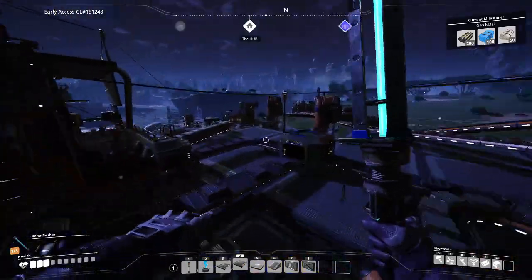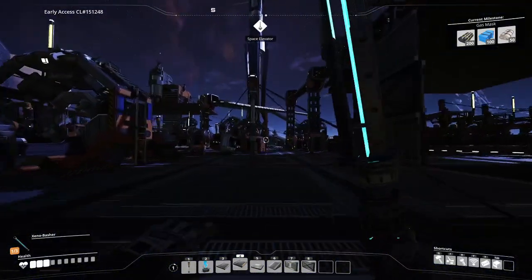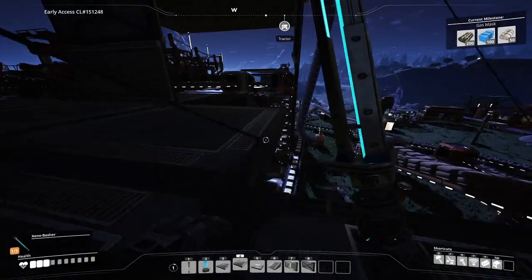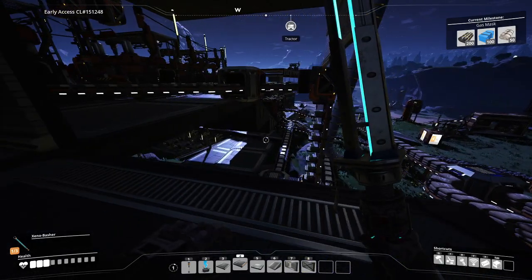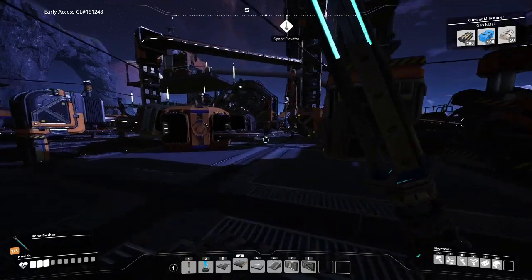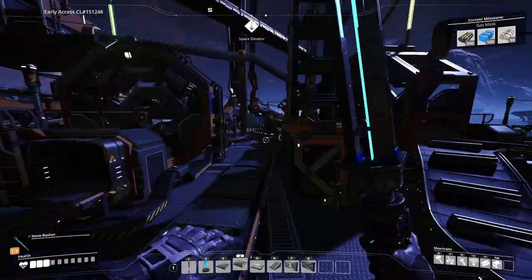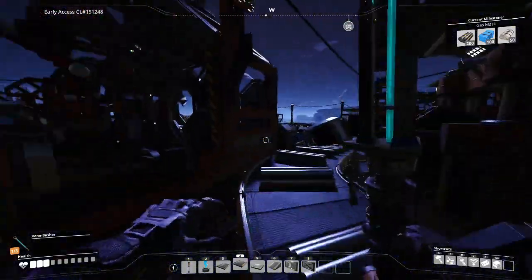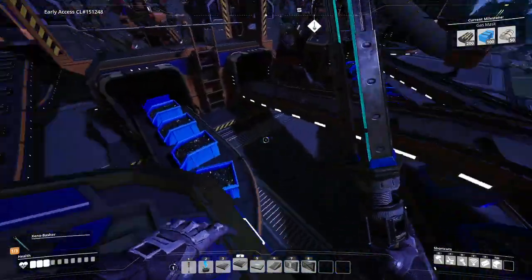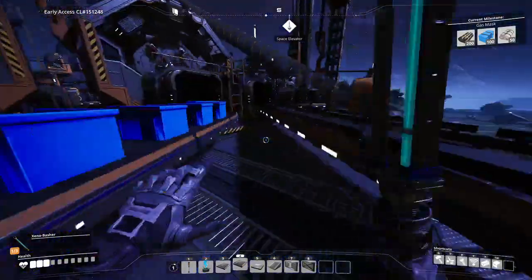A full tour isn't even necessary because of how bogged down this factory is — it's so cobbled together in such a haphazard way. When something goes wrong I fix it on the spot. There's literally nothing I can do to make this an efficient factory without completely tearing it down. Look at this splitter for the screws — this is how it is.